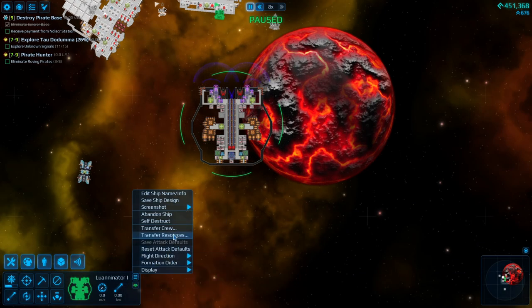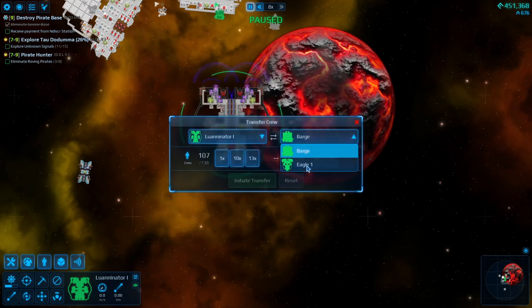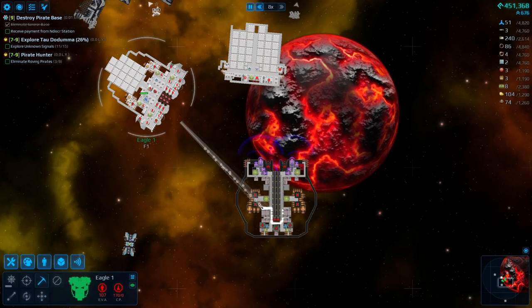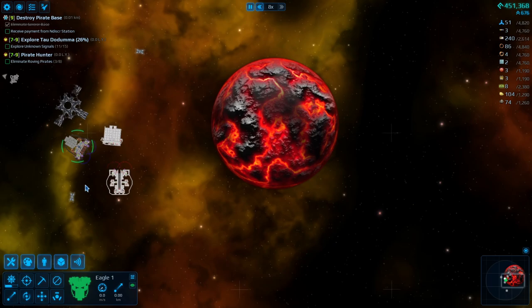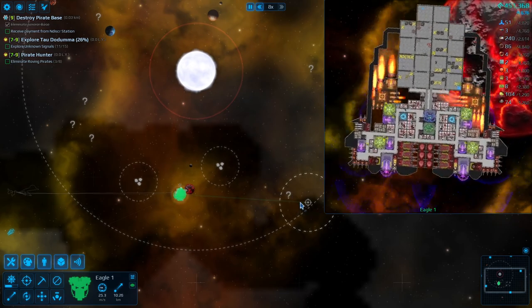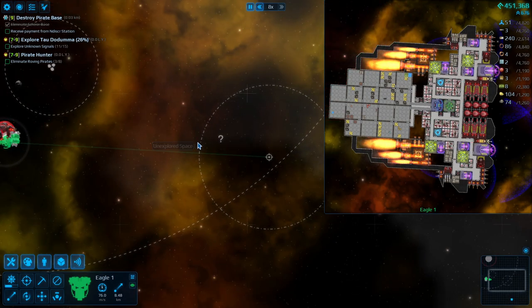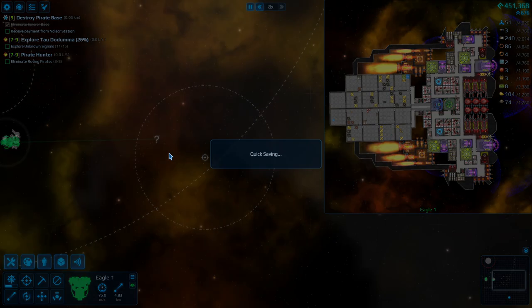What we'll do is transfer crew back to the Eagle. Luaninator is decommissioned for the moment. Back to killing some pirates. I don't know what's over here, but something — we'll take it out and get some steel. Let me go ahead and save.